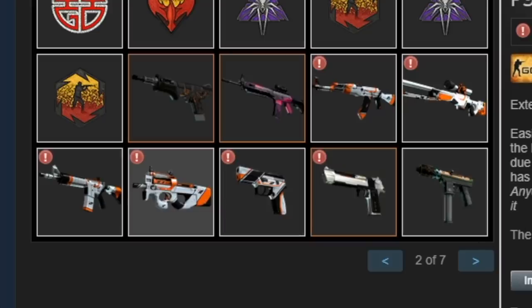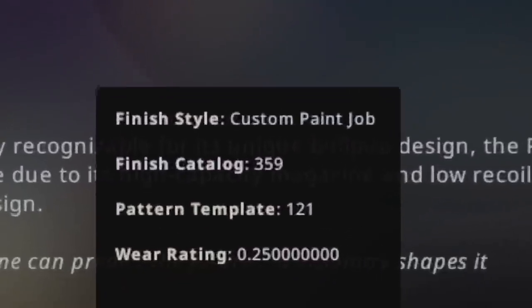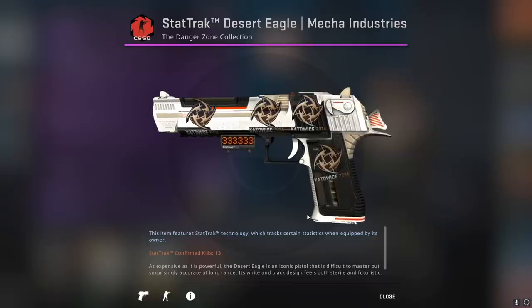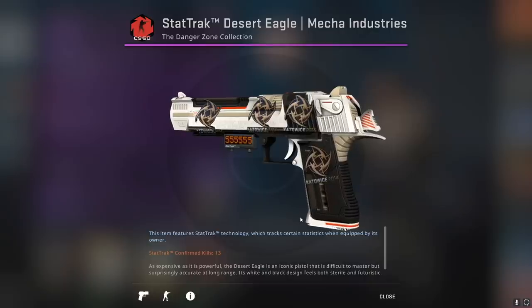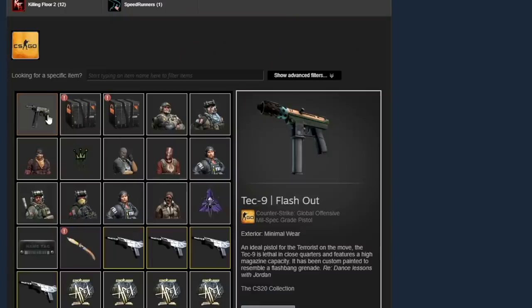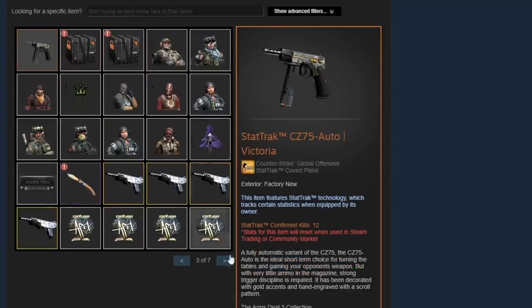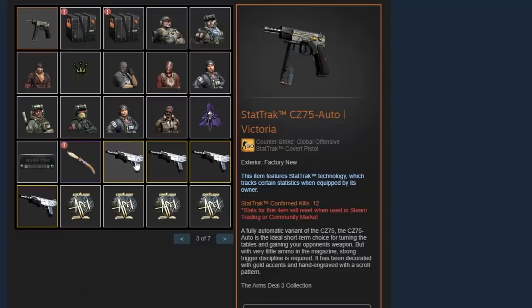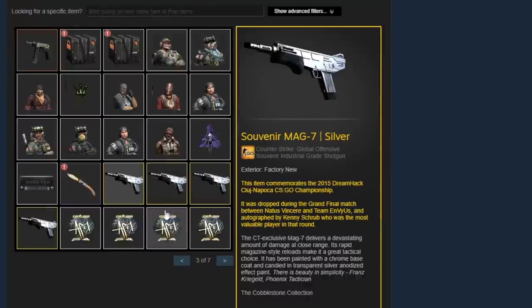A ton of money was spent gathering these skins. He also has another StatTrak Desert Eagle Mecha Industries with four Ninjas in Pyjamas normal stickers Katowice 2014, and the same sticker craft on a StatTrak CZ75-Auto Victoria Factory New. Pretty solid. Plus a couple of agent skins, a nice Navaja Knife blue gem, a bunch of MAG-7 Silver souvenirs, and four Gold APEX Berlin 2019 stickers.